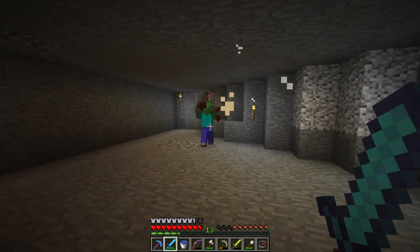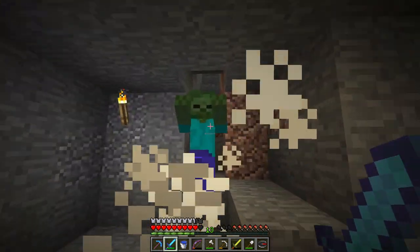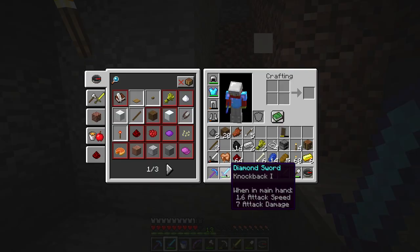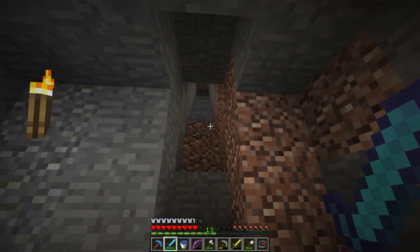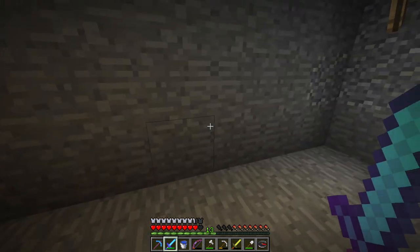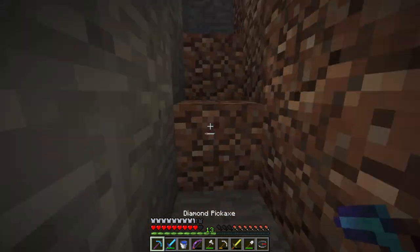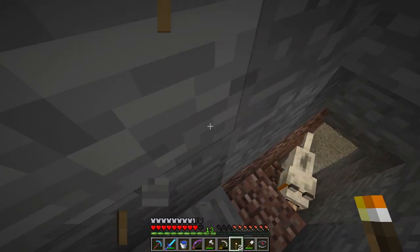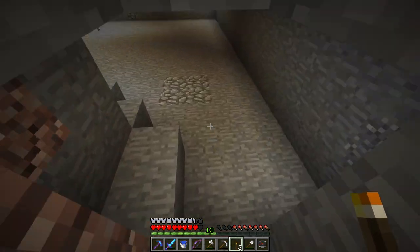I thought it was supposed to be a powerful sword — what the heck. I don't really see a huge difference between the sword I had and the sword I enchanted. I have knockback and that's it. Maybe I should make another diamond sword to enchant, because I wasn't very lucky with the enchantments. I'm gonna put a torch right here so zombies don't spawn when I come here.